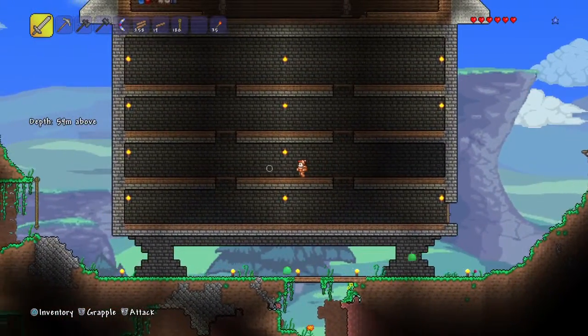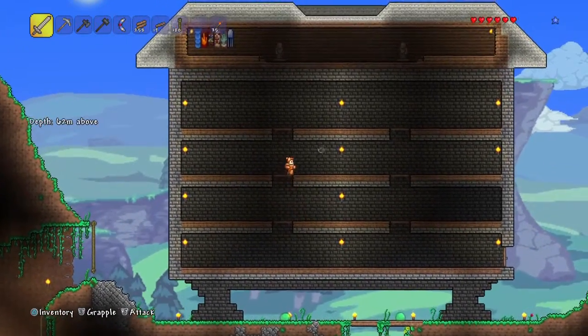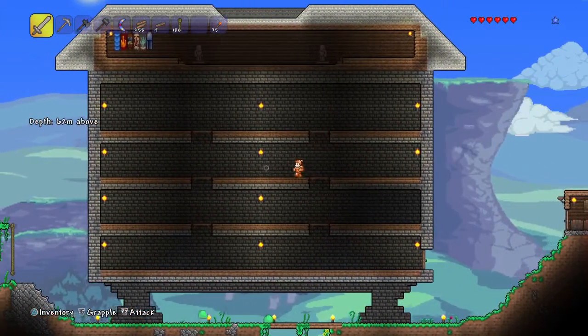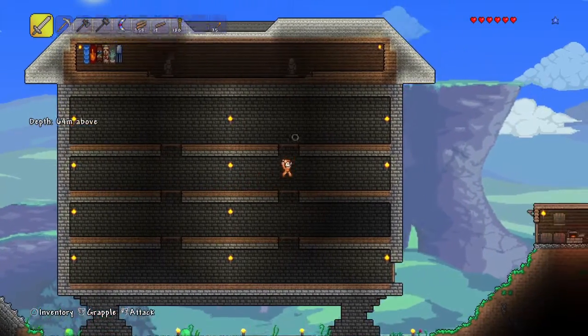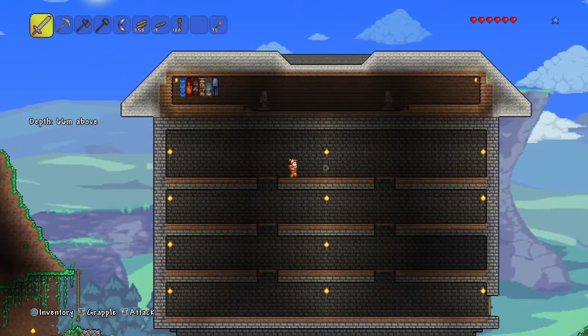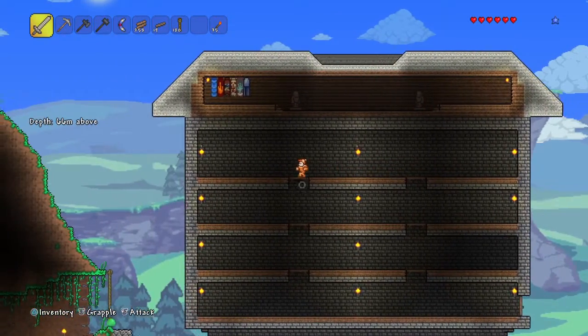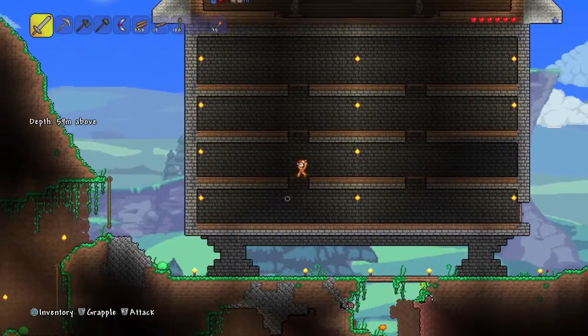Might want to put in some windows, maybe, just to make it look a little bit more welcoming. Maybe in the middle sections. I could put different colored windows with gems — you can change the color of the glass. So I could put, like, a red window here, and maybe a blue sapphire here, and so on.